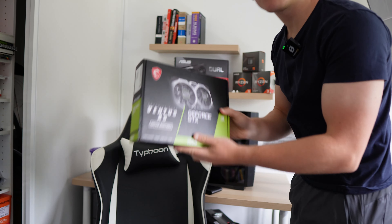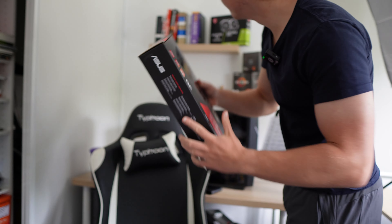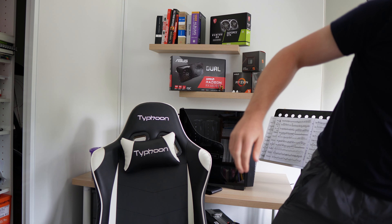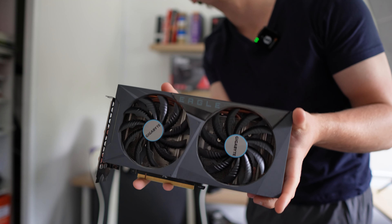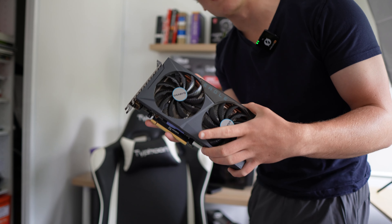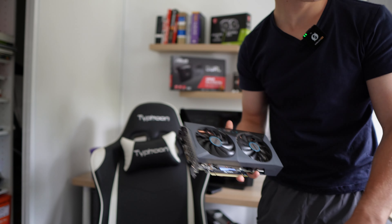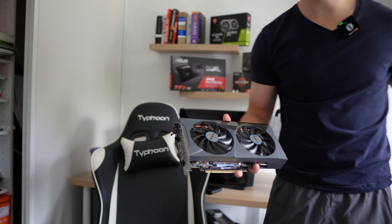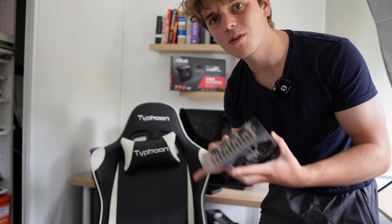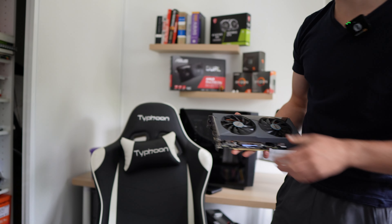You can probably tell by the background of this video that I started with a 1650, then went to a 6600 XT, then moved on to a 3060 Ti that I got for 280 Australian dollars — which is like 200 US dollars, still a bargain. And now I've got a 4070 Super. Today we're going to be testing it for ray tracing, because while the 3060 Ti is good, the 4070 Super is even better, and I love ray tracing.